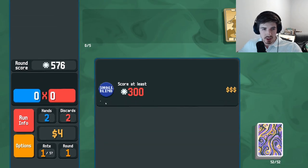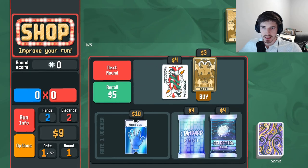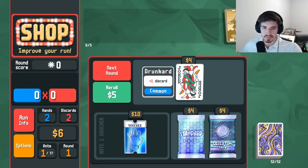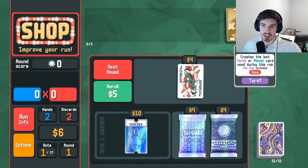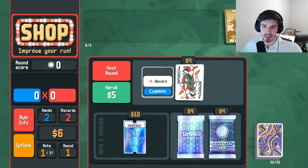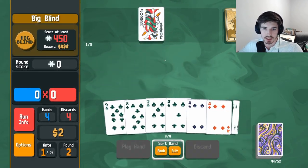You have to start at 8 first straight on the first hand — good to know. I'll definitely buy a Devil. Or maybe we just get 3 Devil cards here and just get a ton of money. That seems good. And then this card will actually be very good for us.